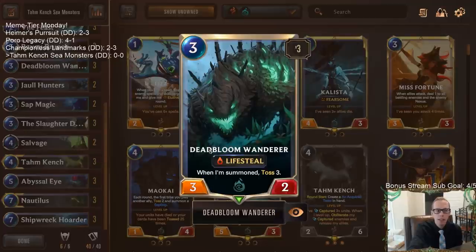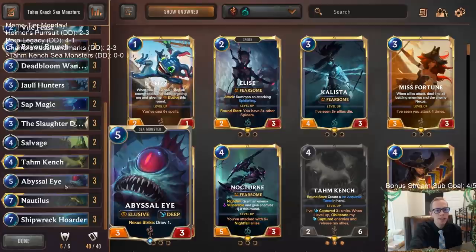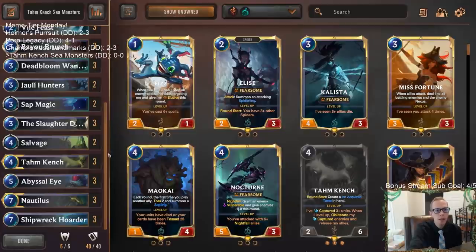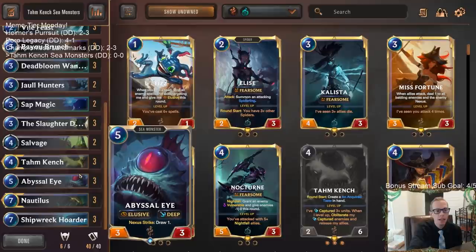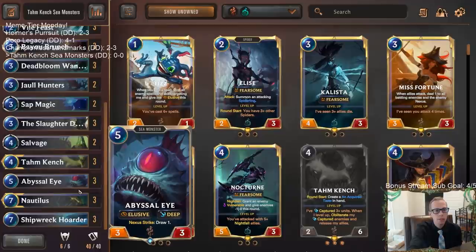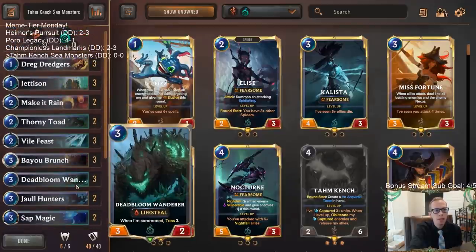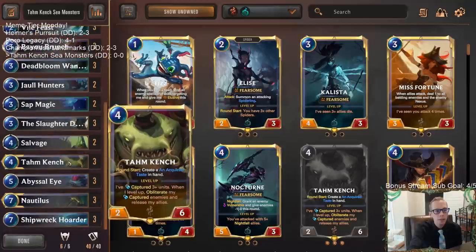We also have the ability to have Dead Bloom Wanderer eat a big sea monster and then have an absolutely huge lifesteal thing — great against aggro. Finally, to finish games out, we got three Abyssalis in here. Abyssalis can also Bayou Brunch and eat something to make a really big elusive. So that's another option besides just having Tom Kench eat stuff and spit it back out.